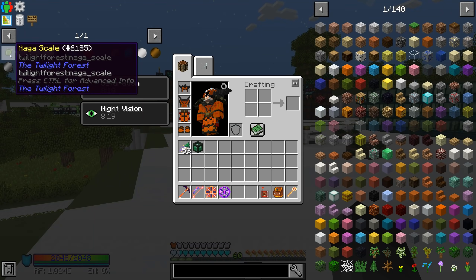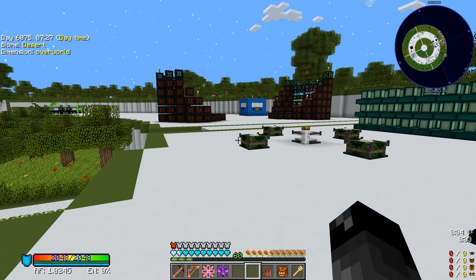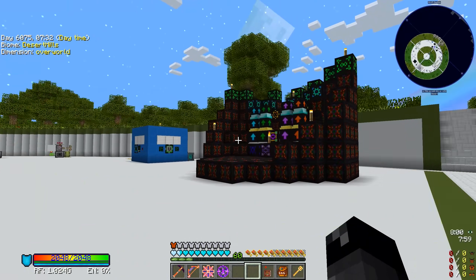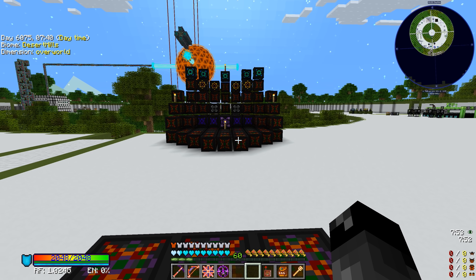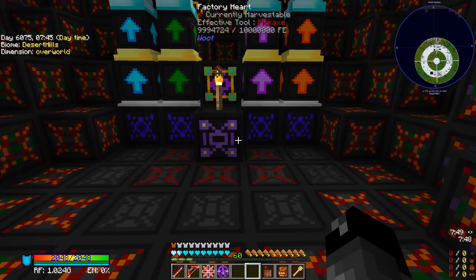The first thing on our list is the naga scale, and I was trying to think about how we're going to farm this. It's been a while since I thought about farming a mob like this. We're not going to go kill a whole bunch of nagas — it actually occurred to me that we have these Woot farms, and I'm almost positive we can use the Woot farm to farm naga scales.